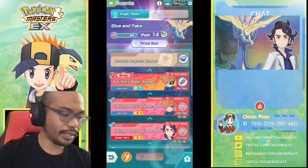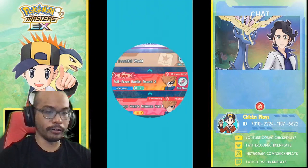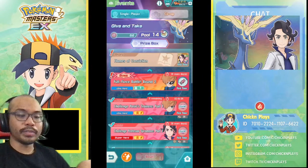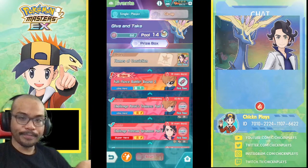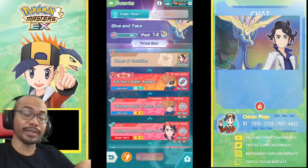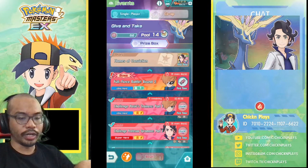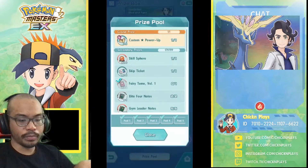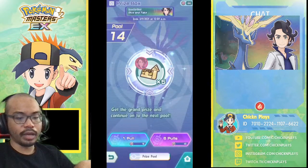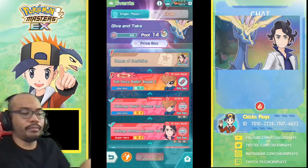Let's go ahead — Research Request, Xerneas: A Beautiful World, Next Story: As Friends, and finally the story Flames of Conviction. That's where you obtain for free the sync pair Professor Sycamore and Xerneas. You need to save enough tokens throughout the story up to pool five to get the main prize.